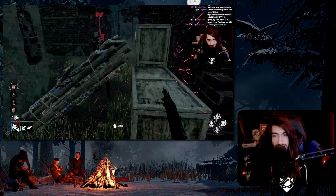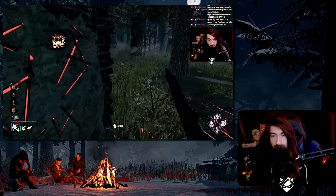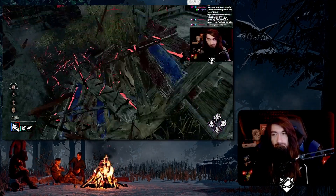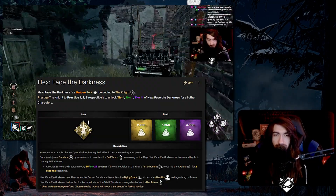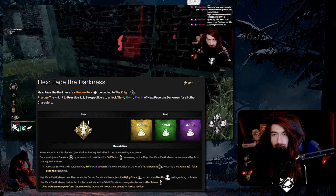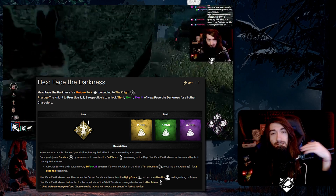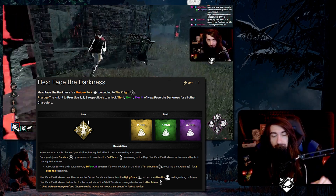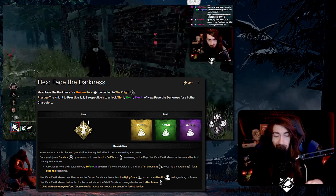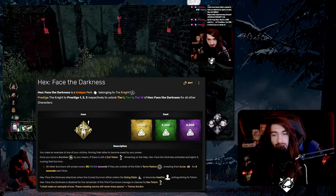Hex Face of Darkness is a very unique Hex perk. It's not like Devour or Haunted Ground, where it just kind of happens on the map. It's more like Plaything, where you have to do something in order to light a Totem and it becomes active mid-match. Once you injure a survivor by any means — M1 or M2 — a Dull Totem is lit on the map. If there's no Dull Totems left you can't do that, but if there's a Totem remaining on the map it becomes lit, just like with Plaything. The effect is that all survivors will scream every 25 seconds if they are outside of the terror radius of the killer, revealing their auras for two seconds each time.